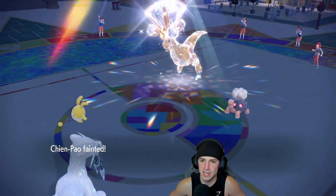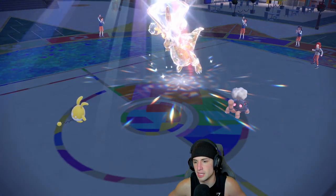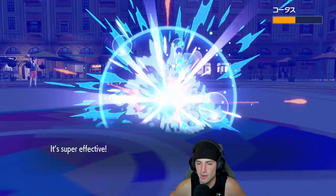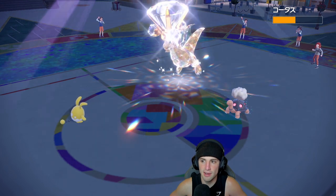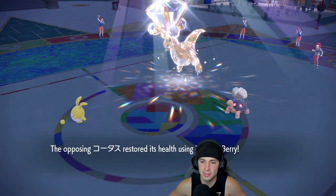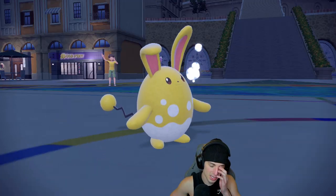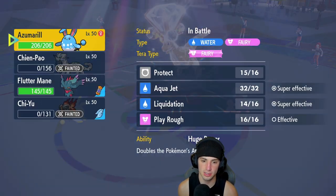Aqua Jet comes out — that's weird, and that makes me think this Torkoal could be Weakness Policy. An Aqua Jet? That is scary. No, it's just Citrus Berry — okay, I feel you. The sun helps soak up a good bit. We're just going to shoot a Shadow Ball on that. They end up Yawning me, which is no bueno. Not one bit.